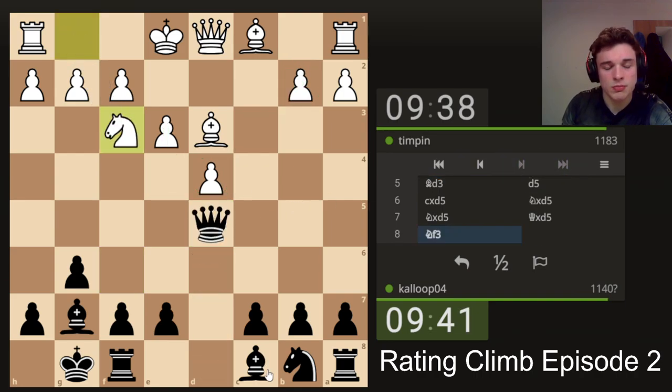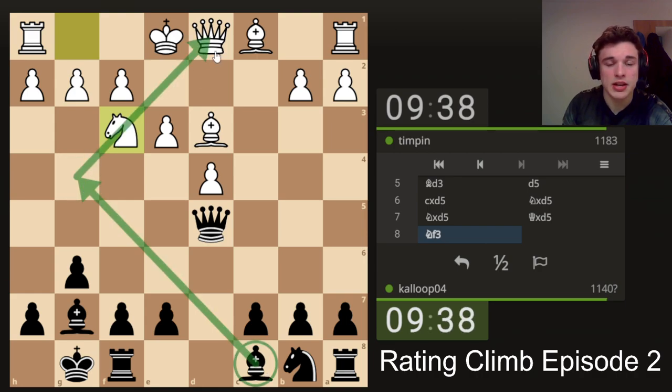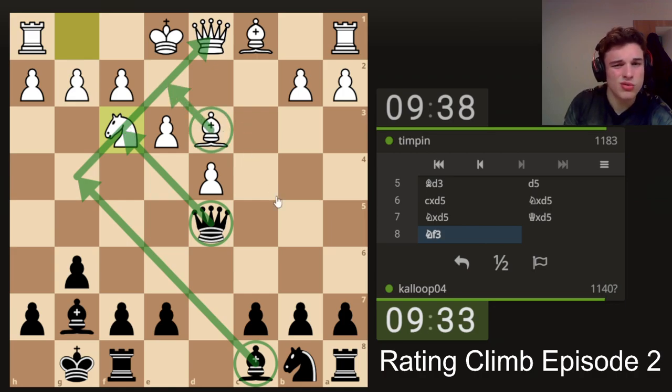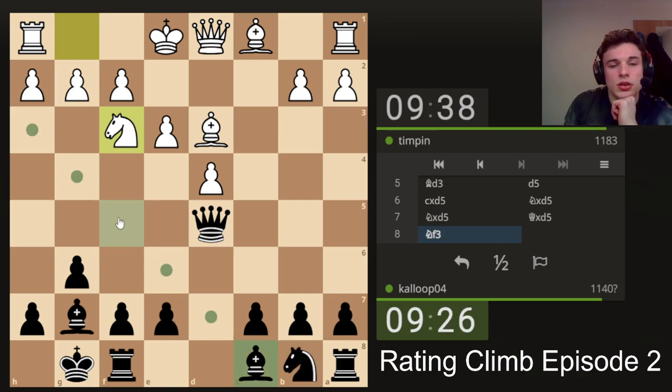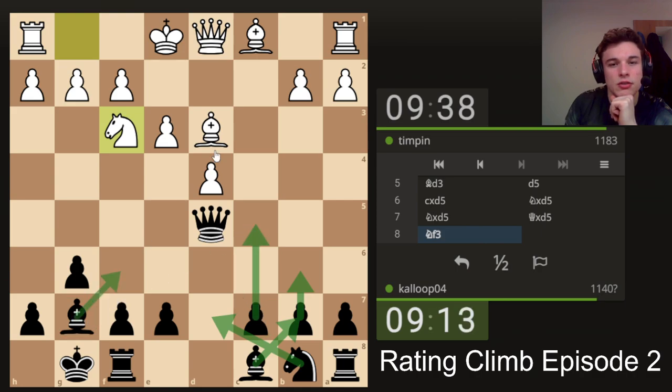If he plays like this we could pin the knight to the queen and put a lot of pressure on, but bishop e2 and I don't think there's anything there really. The question is where do we want our pieces. I kind of like fianchettoing — bringing the knight to d7 and going for c5 to try and open up this diagonal.